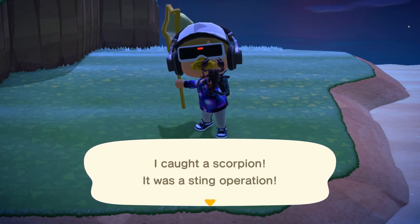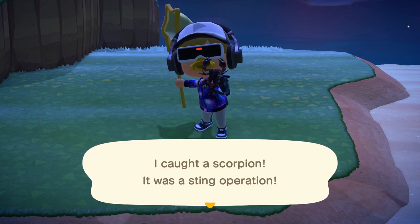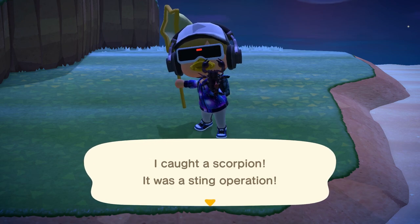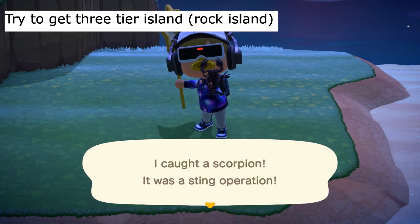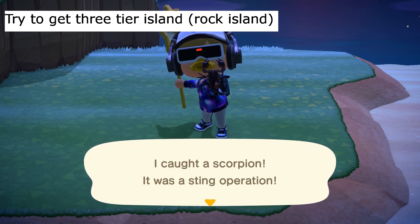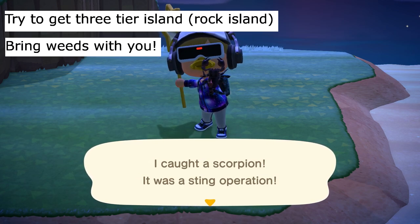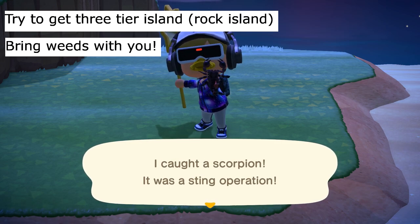This took me about 10 minutes to find. Key tips here: if you can — I know islands are completely random — try to get the three-tier island with no water. I don't know what the percentage chance of getting it is, but you don't have to worry about the water bugs at all, which eliminates three bugs. That takes your grand total from six bugs down to three: the wharf roaches, the tiger beetles, and the mole crickets.